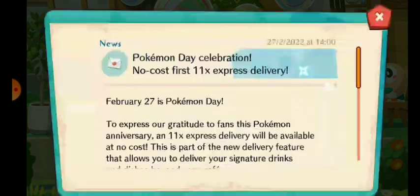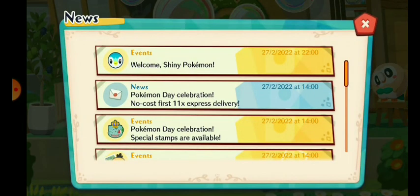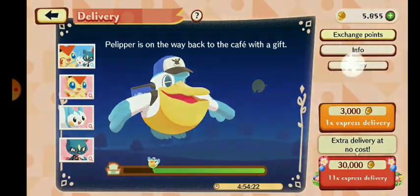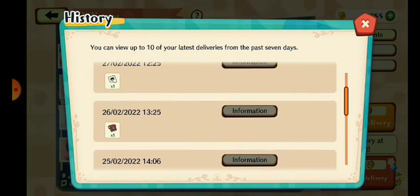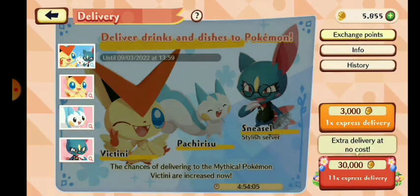You can also use the free express delivery, so let's yolo that and hopefully get Big Teeny. I actually got mine — here's the history as proof. I got a tart, a kitchen note, more tarts, an outfit, Big Teeny, and another tart. I got lucky — I got like two rare ones!